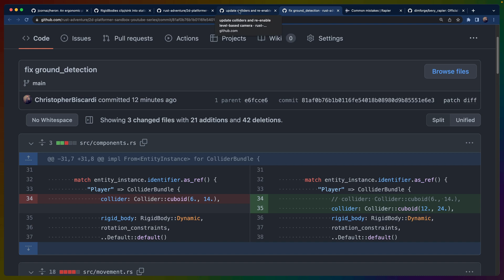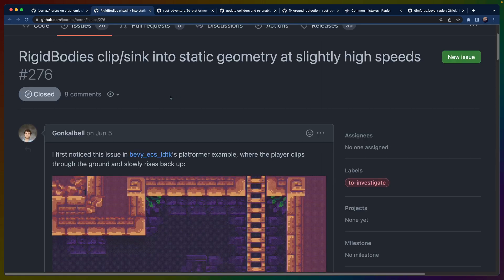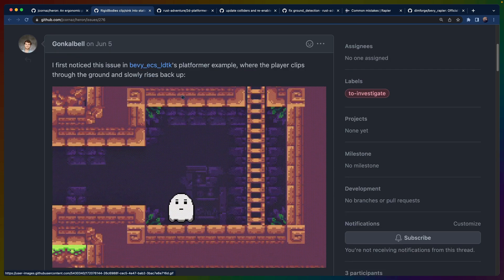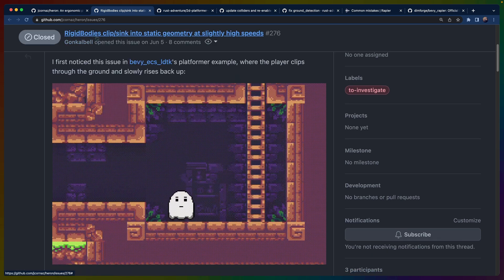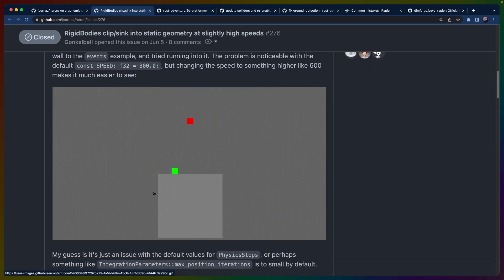There is one major change between Heron and Rapier that is still kind of an issue. If we look at this issue in the Heron GitHub issues, there's a 'rigid bodies clip into static geometry at slightly high speeds' report — you can see the ghost in this Bevy ECS LDTK example, which is the same crate we're using for our tile layouts, and the ghost clips into the ground when it lands. You can see this again in another example where a green cube clips into the side of a giant box collider.